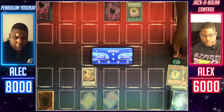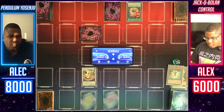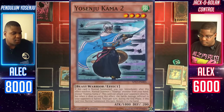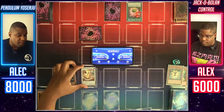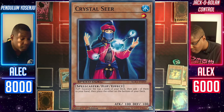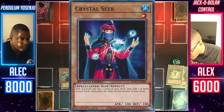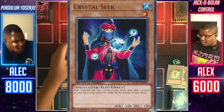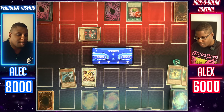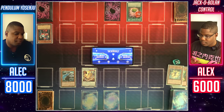Draw for turn. My Shard of Greed gains one counter. I'll try setting one card face down in defense mode and end my turn. Draw for turn. I'll normal summon my Yosenju Kama 2 and enter battle. Gaia More attacks the face down — you reveal my Crystal Seer, which you put in my hand. Flip effect: I can look at the top two cards of my deck, add one to my hand, and place the other on the bottom. I'll add my Tilted Try and place the other underneath the deck.